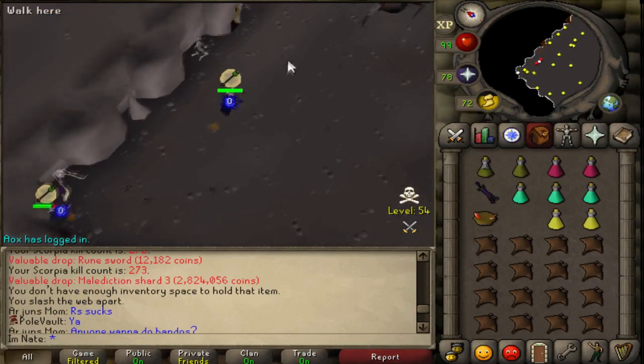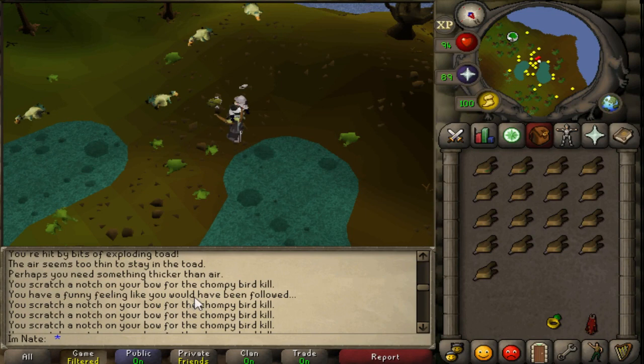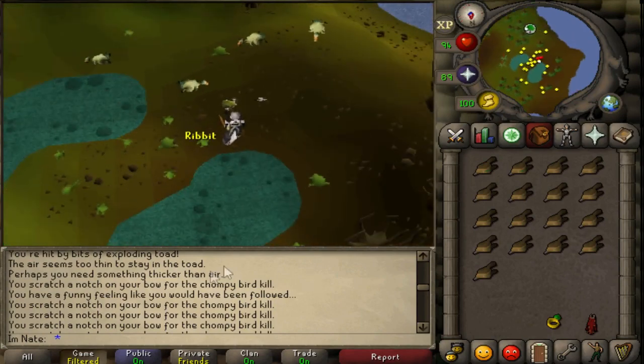I just realized I got another one of these 'you have a funny feeling you would have been followed' notifications — so that's the second time I've seen it while chompy hunting. Basically three chompy pets so far.